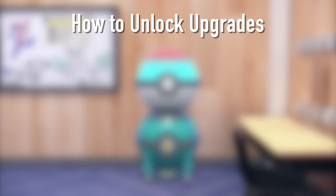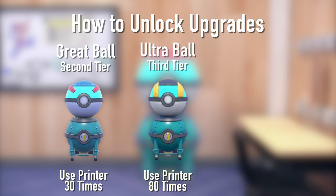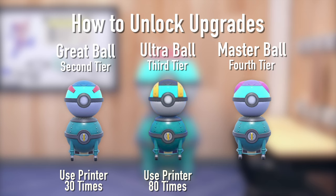The easiest way to unlock these is to just get the printer, and as you use it you're going to unlock the Great Ball and the Ultra Ball tiers. The Master Ball tier is only available after you have defeated the game and received a Terrapagos.